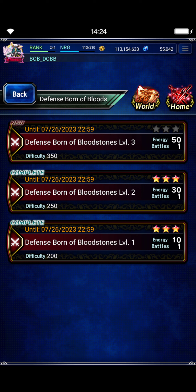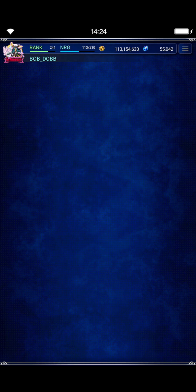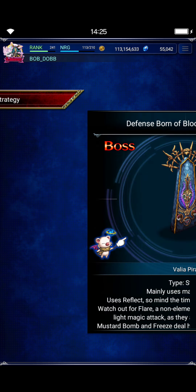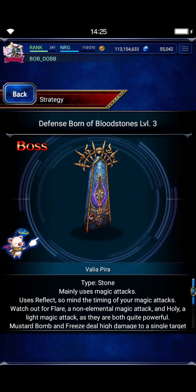It's only going to be a five-main clear. If you can find a friend Freya, that'd probably make this a little bit easier too, but they're all older units. Anyway, the missions are all Final Fantasy IX units. No continues, no items. It's a stone — does some single-target death and single-target stop.